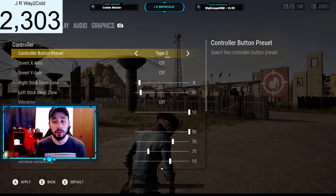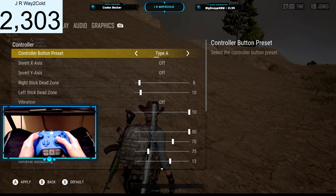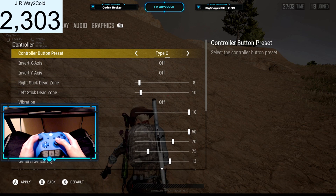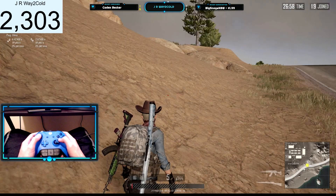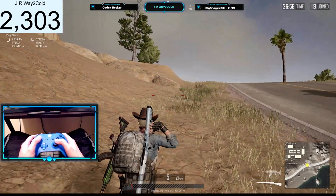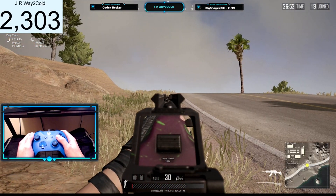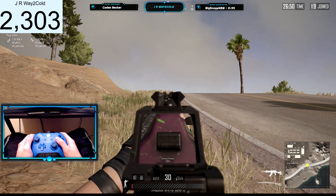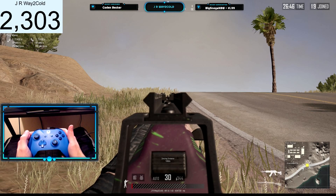Thank you guys so much for all the support. In my last video, I already talked about Type A and Type B, but in the latest patch they brought out Type C, and I don't really know how I feel about this. Let me know what you guys think. Basically, what it changes is to aim down the sights you still hold in bottom left trigger, and then to hold your breath, you tap in on left stick. And you can see here when you do that, you can just tap and he'll hold his breath.